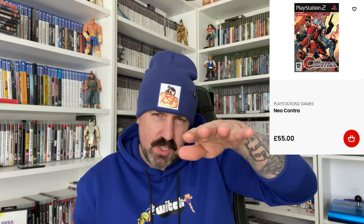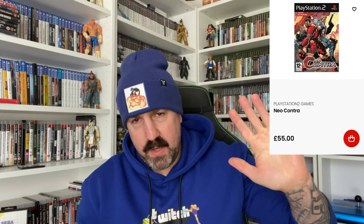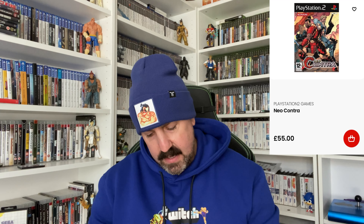Next is Neo Contra at £55. There are two Contra games on PlayStation 2 and I think Neo Contra is the one that's almost top-down - not exactly top-down but at an angle. It kind of reminds me of Pro Protector, which is what we grew up with in the UK instead of Contra 3. One of my favorite games on the Super Nintendo had a top-down level, and this whole game seems inspired by that. I've always had my eye on it and always wanted to play it.